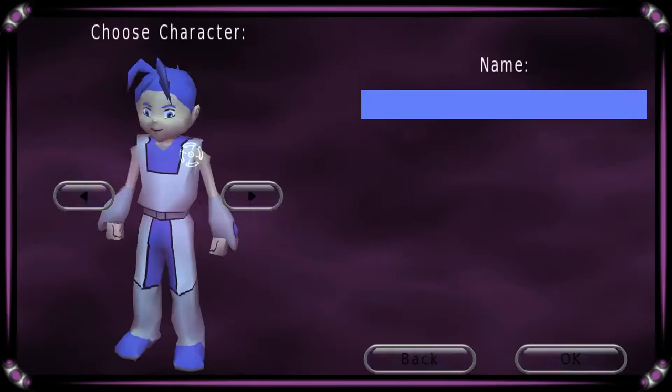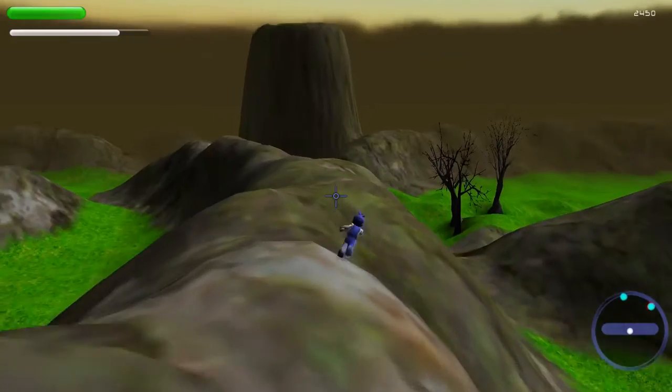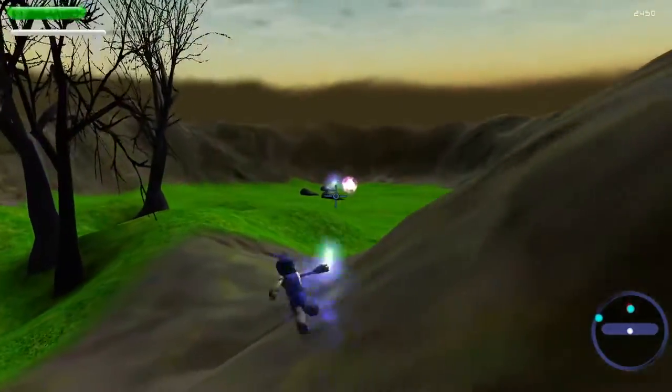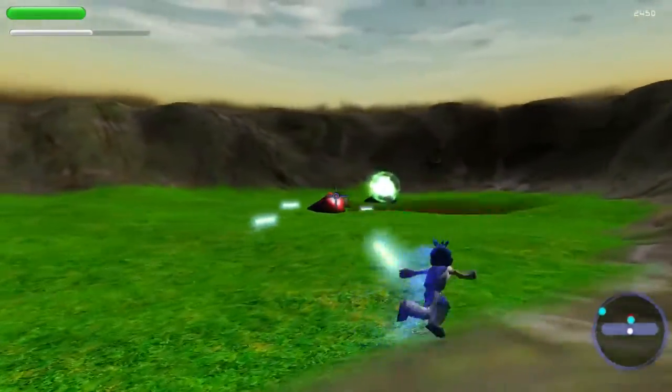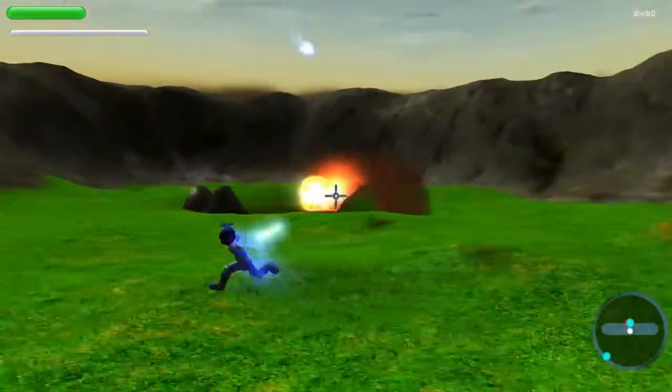After you choose a male or female character and name them, it's time to play the game. You are a Caster — your clan sends you to help get rid of an infestation of flanks, but in different sizes. This is the story, and I feel it's a missed opportunity for something big.